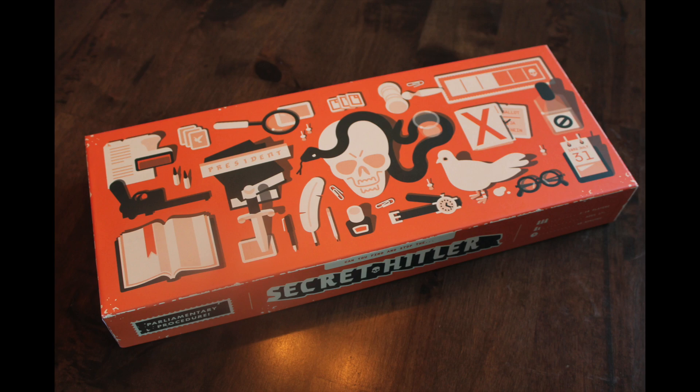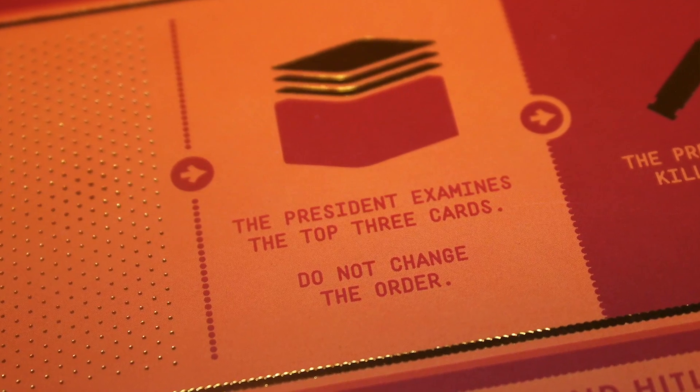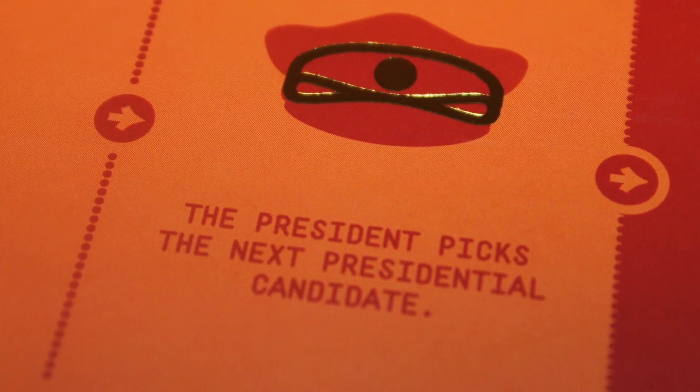How that happens is whenever a fascist policy is placed over a certain action — and there are different kinds of executive actions — one of them is one player gets assassinated, and the president essentially decides who gets assassinated. If the president picks Hitler, then the liberals win the game. Now there are some other executive actions that can come up. For instance, the president can examine the top three policies of the deck — he can't rearrange them, but he can see them. You can actually investigate another player's party card, not necessarily their identity, but their party affiliation.